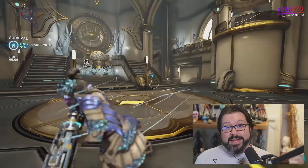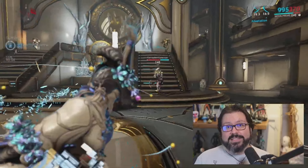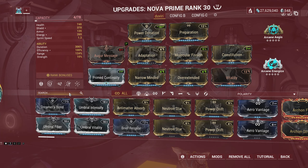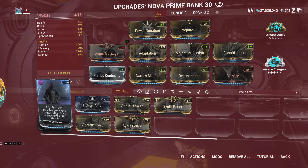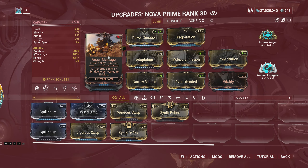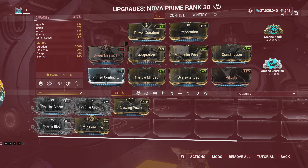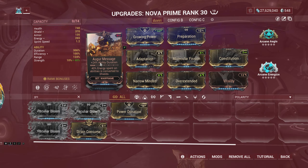If enemies are affected with the speed buff, then they will drop energy orbs, but when they are affected by the slow buff, then they will give health orbs. This is huge, and you can exploit this with the Equilibrium mod that converts health orb drops to energy and vice versa, or you can also use an Archon Shard that grants the Equilibrium effect, so you won't spend a mod slot.